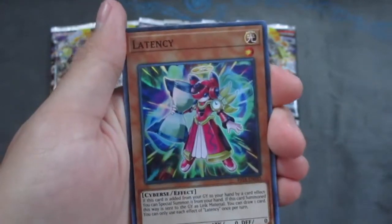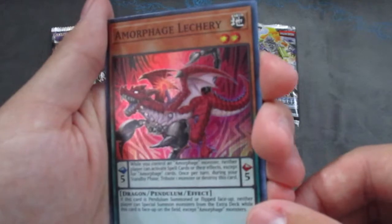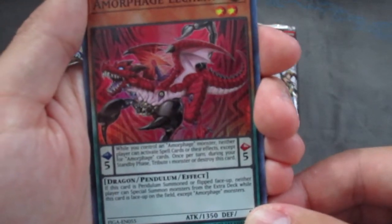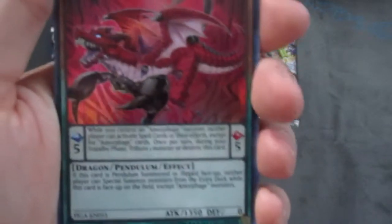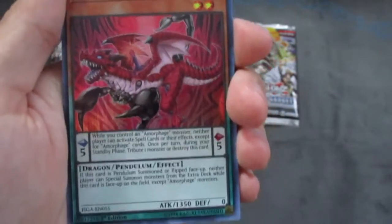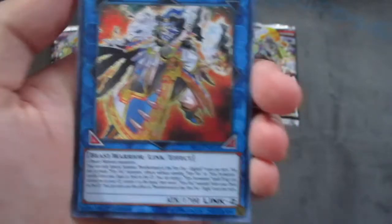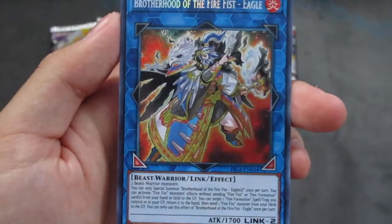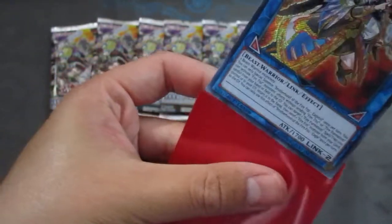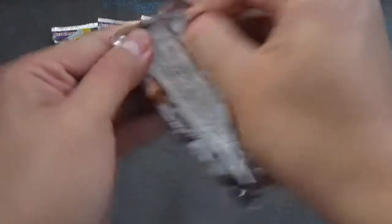Back to it — Majesty Maiden, I already have an ultra so I don't really mind. Latency Dynamite Knight. Morphage Lechery is like a scorpion-looking Morphage — they all have the effect that if this card is Pendulum summoned, neither player can special summon monsters from the extra deck except Amorphage monsters. It's a really good floodgate, basically works like an Artifact Scythe except it stays on the field and locks out the extra deck. And nice — Brotherhood of the Fire Fist Eagle, I'm pretty sure this is the expensive one. I really wish they'd reprinted Dragon in here — I'm not trying to pay 40 bucks for a really old super.